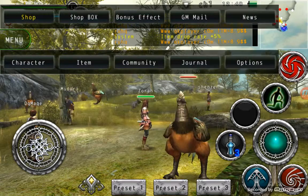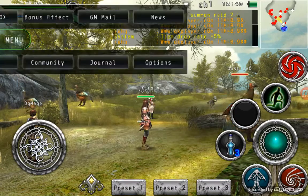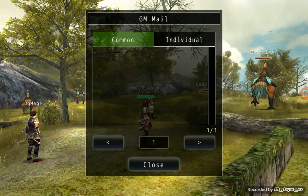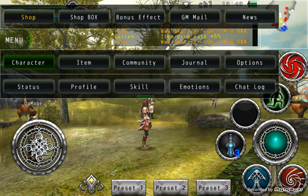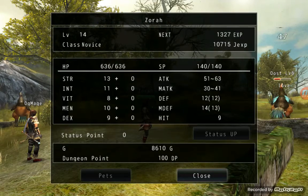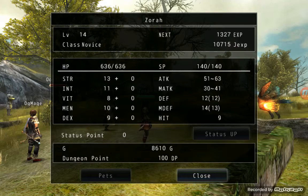Go back to menu. You can do a journal, which shows the books and quests — you're looking to achieve whatever you get. And you can go to gmail, which right now I don't have any. And my character — you go to status. You gain points, and you add the points on to your character so your character can get stronger.